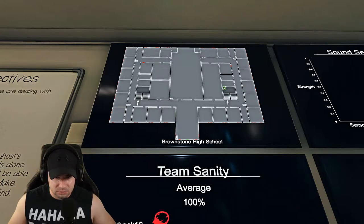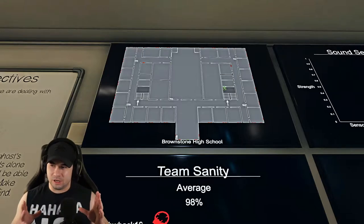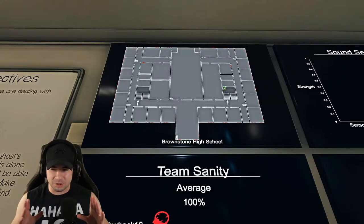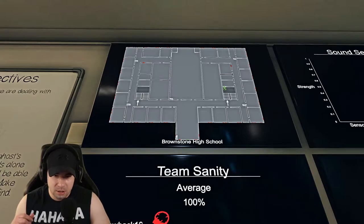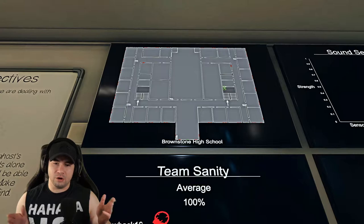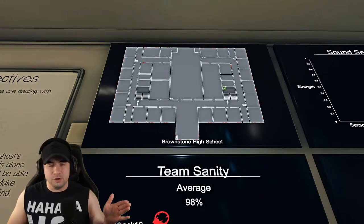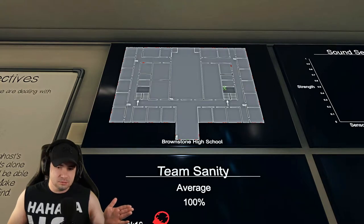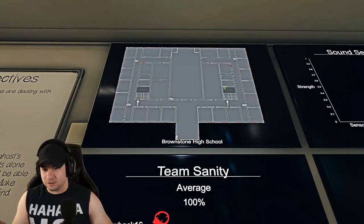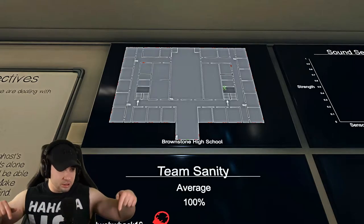You go in that middle door right above where it says Brownstone High School — that's the lobby. In the lobby of the high school, it's gonna be 100% of the time where your cursed object is. It's always in the lobby, so you don't gotta search for it. Once you go through that lobby, you can either go left, you can go right, or you can go straight through the gymnasium, which takes you to the back of the square. Go left, you walk down a hallway and there's gonna be stairs. Go right, you walk down a hallway and there's gonna be stairs. There are only two stairwells in the building.